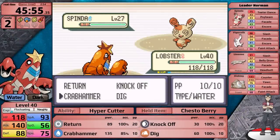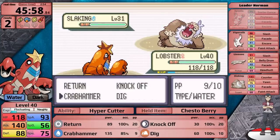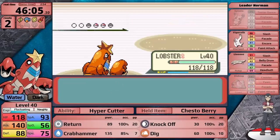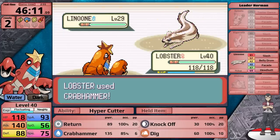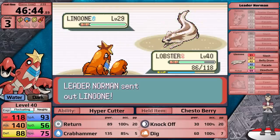Spinda is first, and I've learned not to underestimate it because of Teeter Dance. I go for Crabhammer, get a crit, and knock it out in one turn. Norman sends in Slaking — I go for Crabhammer because it's physical and I can't be hit by Counter. Slaking uses Yawn, then Crabhammer KOs, and now I have the Berry to prevent falling asleep. Vigoroth goes down in one hit, but then Crabhammer misses twice against Linoone, which uses Belly Drum and then lands a critical Slash. That's a reset. On the second attempt, after missing the first Crabhammer I use Return instead, which knocks out Linoone, earning me the Balance Badge.